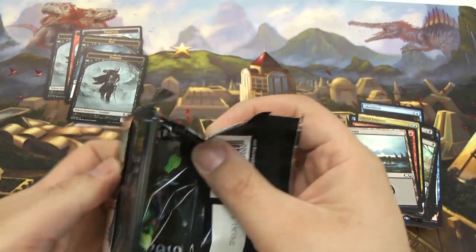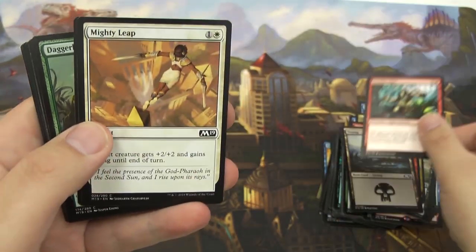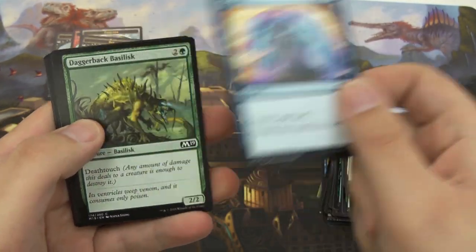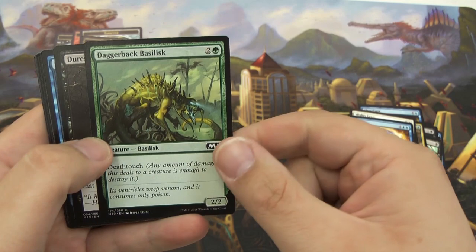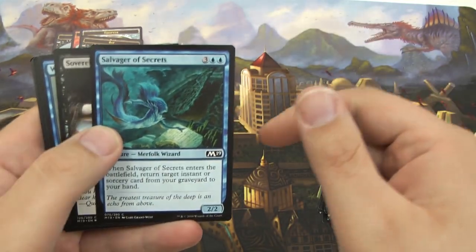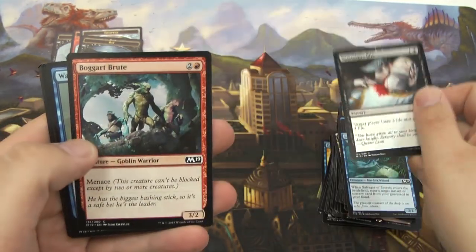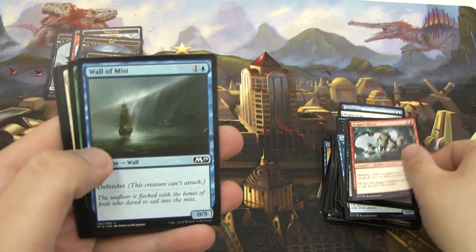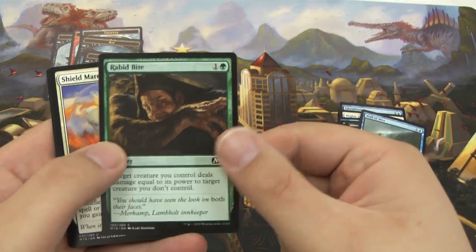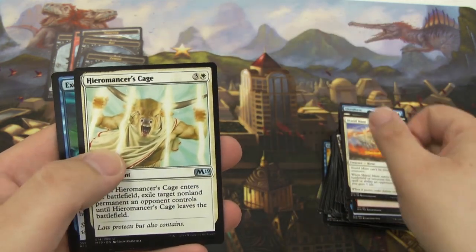Alright, last pack — here we go! We have an Onakke Ogre. Got another Mighty Leap. Got a fourth Cancel — well, I'm definitely going to be canceling some spells. A Daggerback Basilisk. A Duress. Got Salvager of Secrets — returns an instant or sorcery from the graveyard. A Sovereign's Bite. A Boggart Brute.